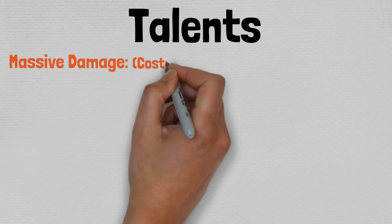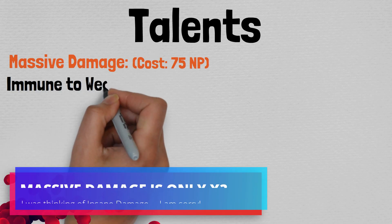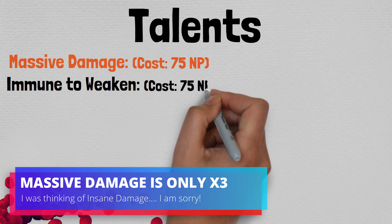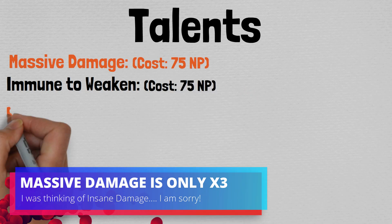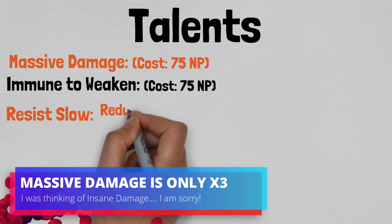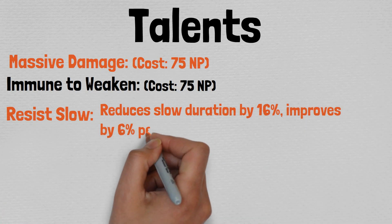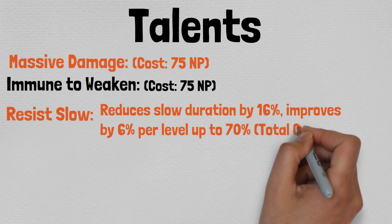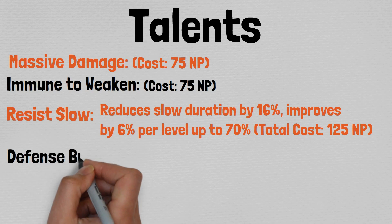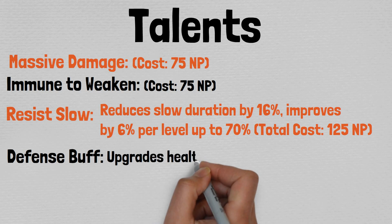Interestingly enough, talents actually offer the opportunity to turn Cats in a Box around. Firstly, and quite possibly most importantly, it gains access to the massive damage trait, only costing 75 NP. And whilst I have forgotten to include it in my script, I believe massive damage increases damage by seven times, which is certainly a leg up given the fact that by this point in time, Cat in a Box, even in its true form, has drastically fallen behind other cats in terms of raw stats.